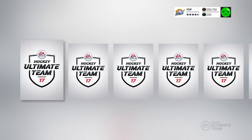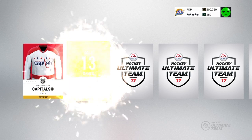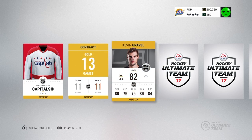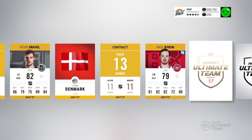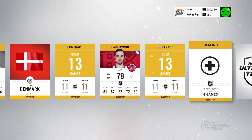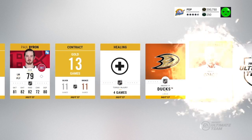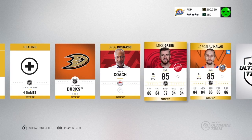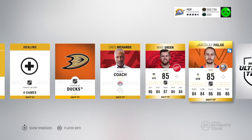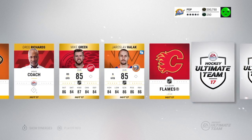We have some Team of the Year cards out. Let's go down this list. Bang — captures you right off the bat. Not a bad start with Ovechkin, 96 overall. Hot one. Denmark — not looking good. Paul Bryon, whoever that is. Habs, Ducks logo. Greg Richards. Mikey Green. Those are our two rare players. What beauties. Good pulls by EA so far.